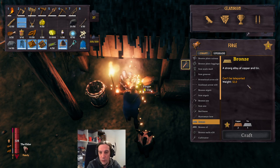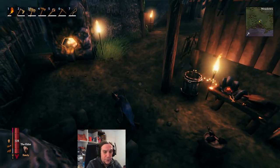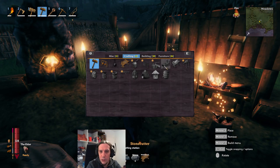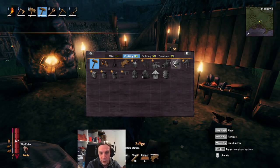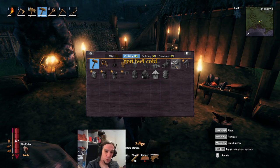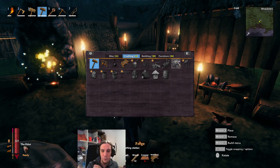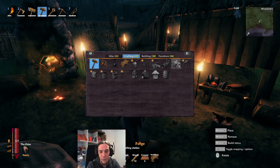You can see here copper and tin ingots. These will then need to be refined at the forge into actual bronze bars. To produce the forge, check your building menu. To make the forge, you will need a few copper bars to begin with — so that's going to be the start of everything.